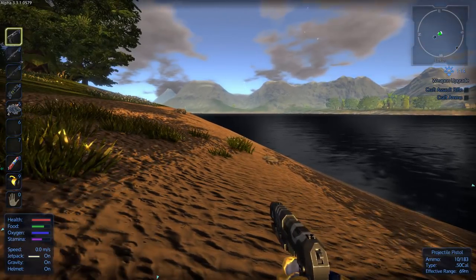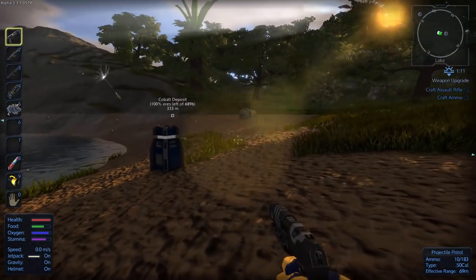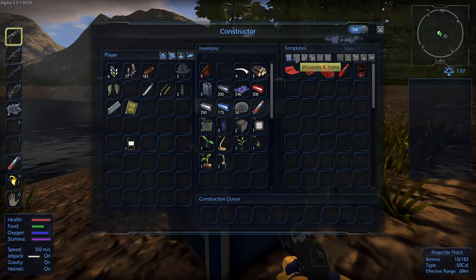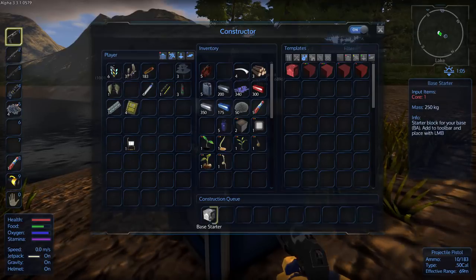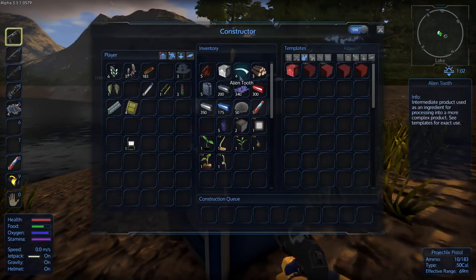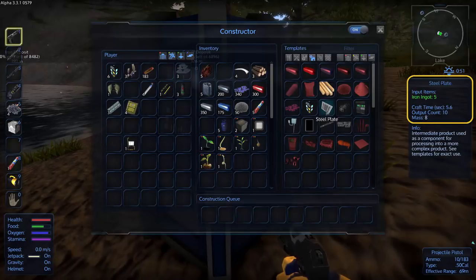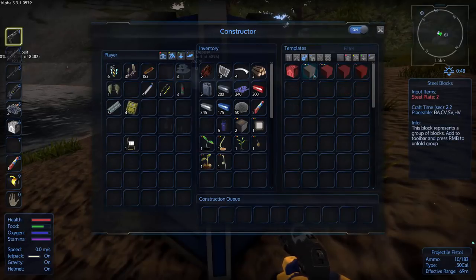The next quest is crafting the assault rifle and ammo, but I'm not going to keep going on all that — you guys can follow these quests. The next thing you're probably going to want to know is how to build a base, and you want to do that before you run out of sunlight. We've got about a minute left. So we need to make a base starter — we have this core here, and this core can be used to make a base starter, a hover vehicle starter, a floating vehicle starter, and all sorts of things like that. But for now, click base starter. The other thing you're going to want to make is some blocks — you'll need some steel blocks. In order to make steel blocks, you need two steel plates. Steel plates need five iron ingots and make 10 of them. So you make steel plates first, then you can make steel blocks. A lot of this stuff is gated behind intermediate components, which is important to understand.